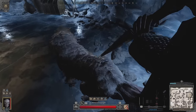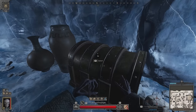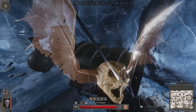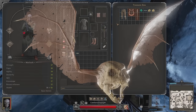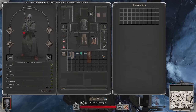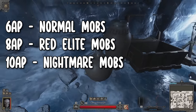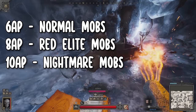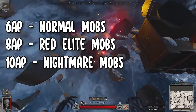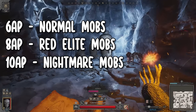Now let's talk about mobs — the AI NPCs. All of the mobs, with the exception of 2, when we talk about HR and higher, have the same AP value. This includes death skulls, by the way, that are super easy to kill and come in swarms. All mobs — with the exception of 2 — are 6 AP for normal mobs, 8 AP for the red elite mobs, and 10 AP for the dark colored nightmare mobs. The exceptions are the demon dog and the demon bat — the big gargoyle looking guys. Demon dogs are 8, 10, and 12, and demon bats are also 8, 10, and 12. Everything else in the game is 6, 8, 10.